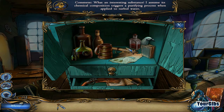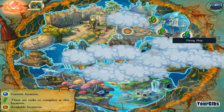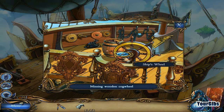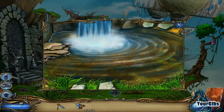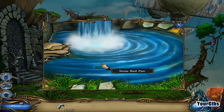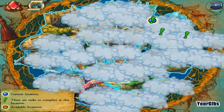What an interesting substance — I assume its chemical composition triggers a purifying process when applied to turbid water. So we know there was some turbid water outside — can't remember exactly where it was. There's the ship's wheel. It was here — magical! It's so clean now. Now we have the other part of the birdie.